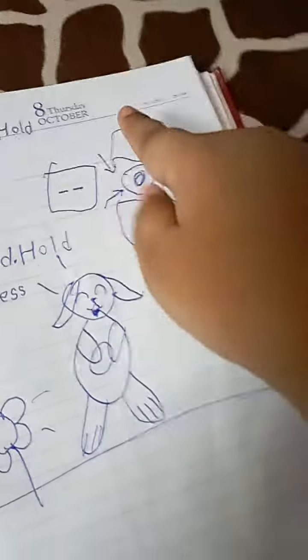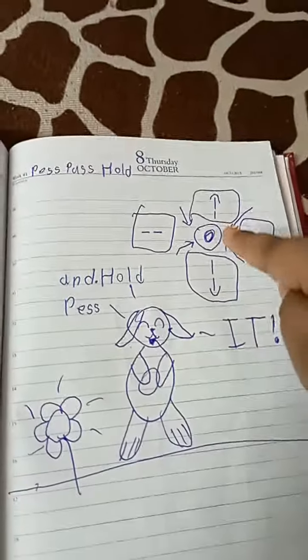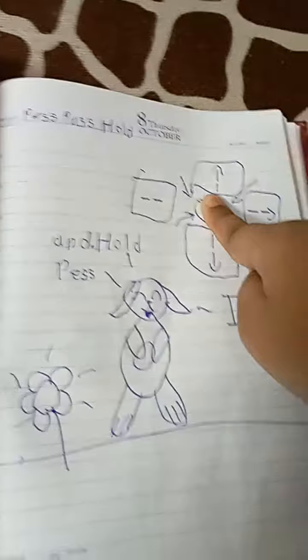This also stands for jump, and this also stands for jump. And when you click and hold on it, the character can pick up an item. Well, let's do it I guess. And before I do it, guys —